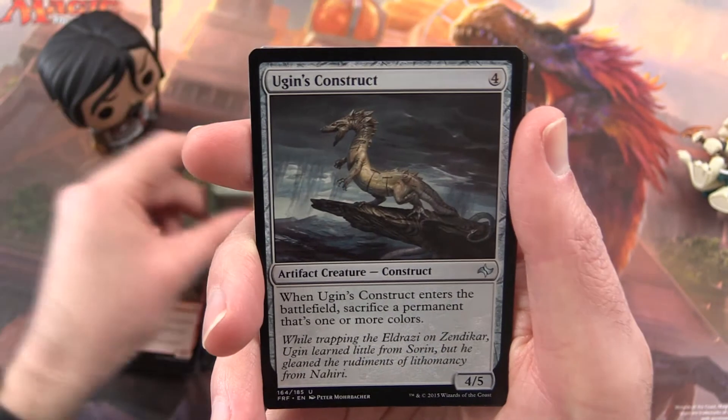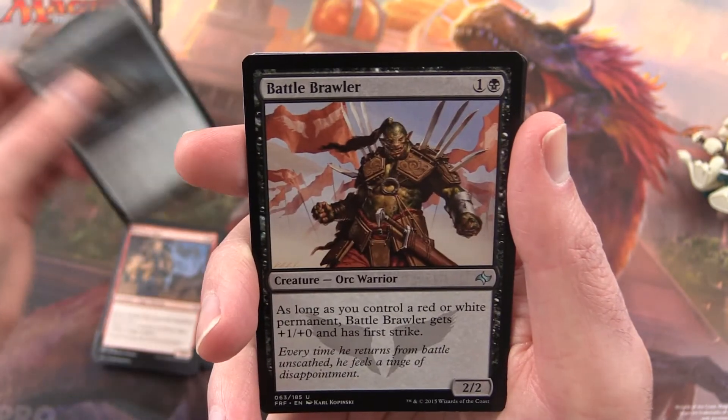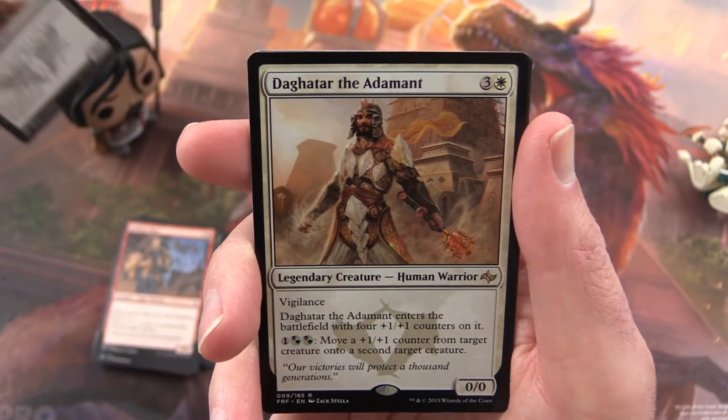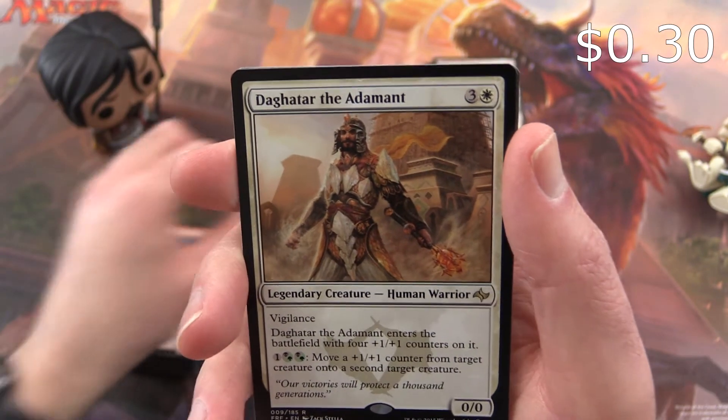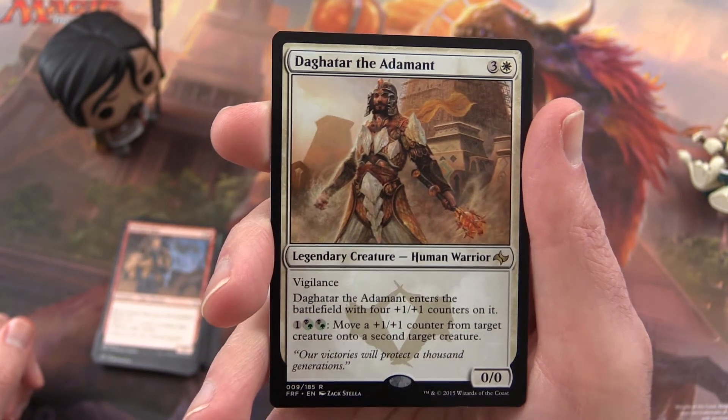And the uncommon is a Fruit of the First Tree. Ugin's Construct, Battle Brawler, and Daghatar the Adamant — Legendary Creature, Human Warrior.